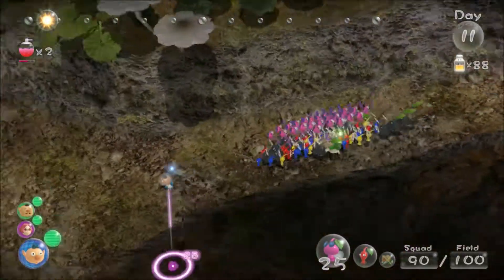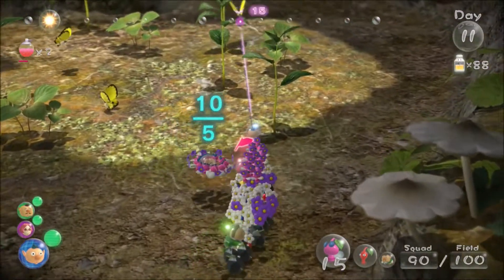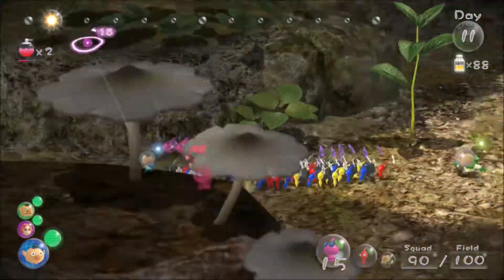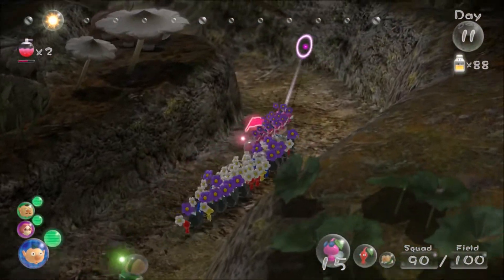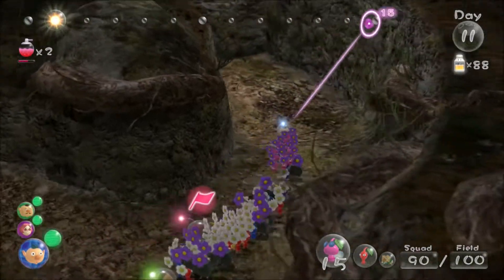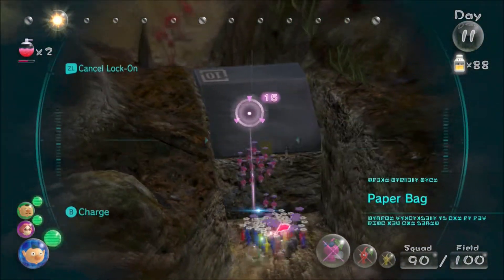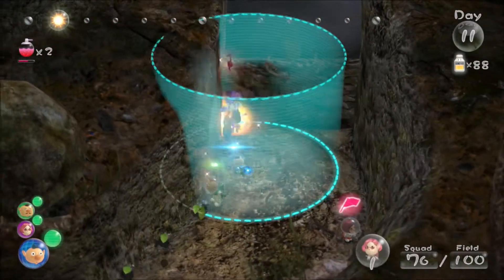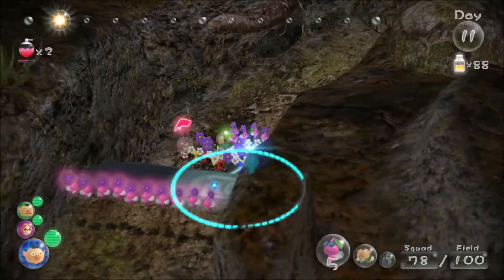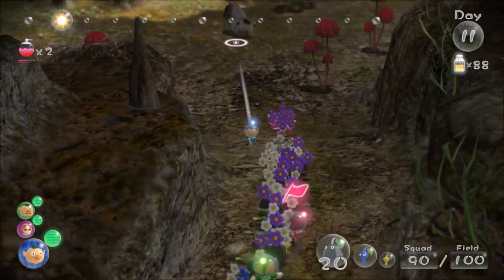Meet up with Brittany and put 10 wings onto Olimar. Go down this path — the path is more to the left; I always think it's central but it's more to the left. Go to this area and you'll see there's a box. Throw all your wings up there, target the box, and swarm — the wings should push the box. Maybe do it in two goes when you're starting out, then do it in one when you're more comfortable. Make sure everyone's with you.